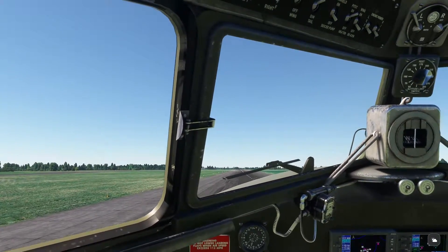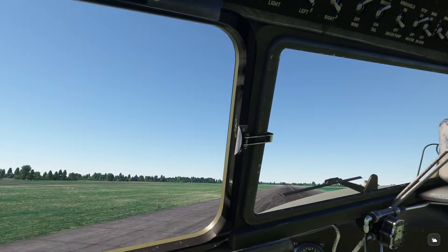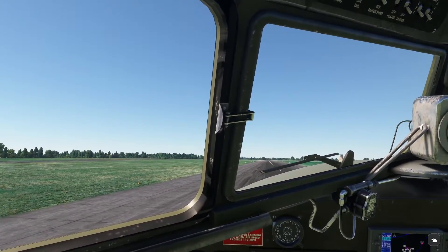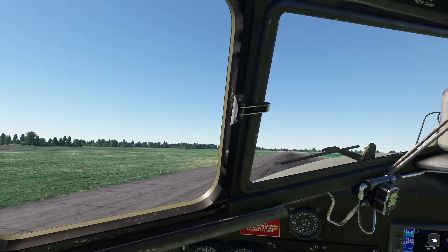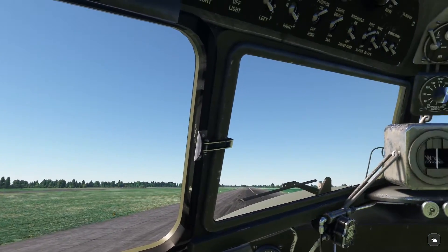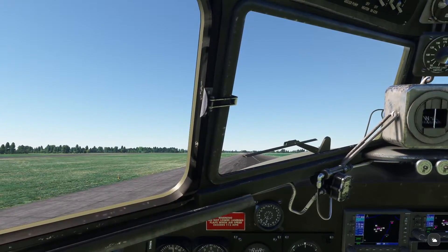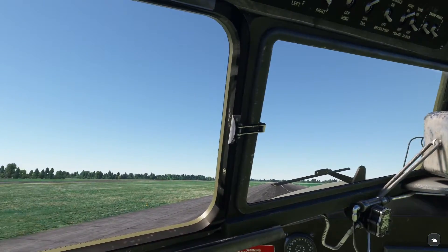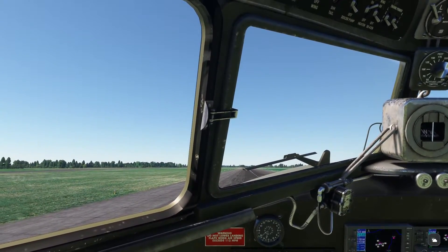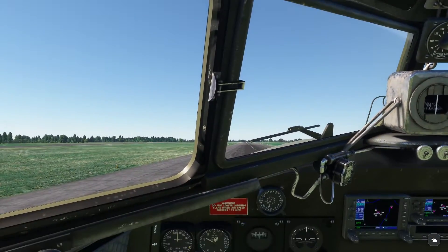Hey folks, Dad and the Dogger here and we're in the DC-3, ready for takeoff at Upottery Airfield. It's an old RAF field. During World War II it was used by the 101st Easy Company as their taking off point for their drop into Normandy. So let's take a quick fly around and take a look and see how things look.